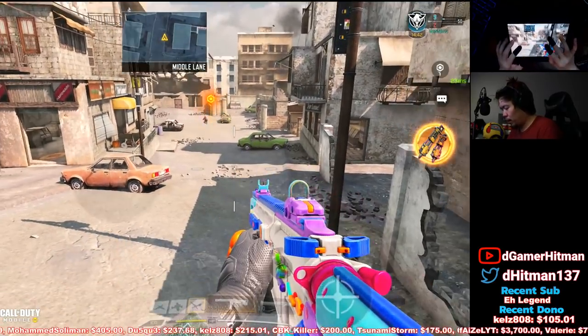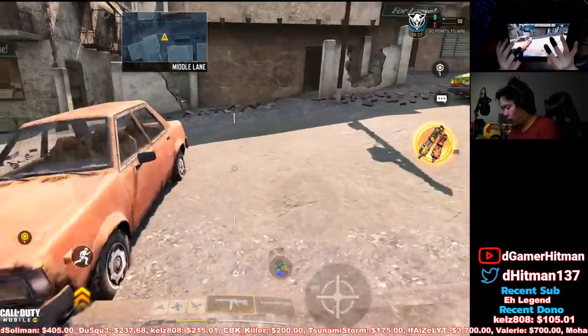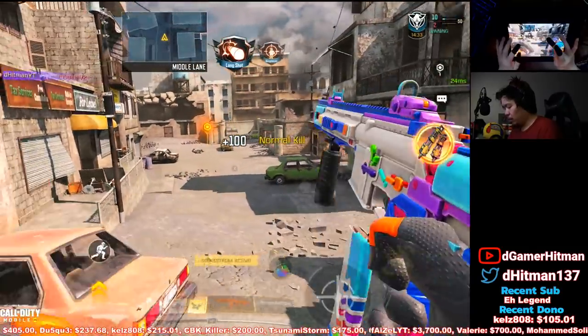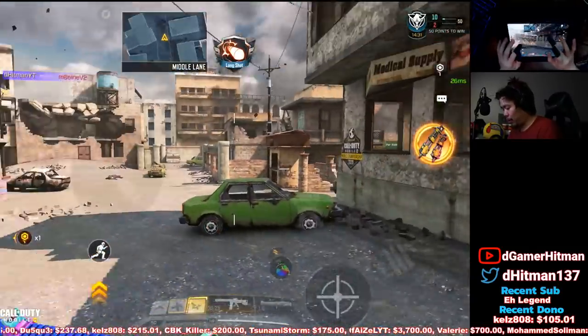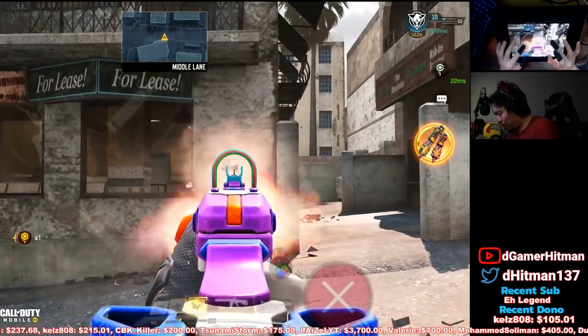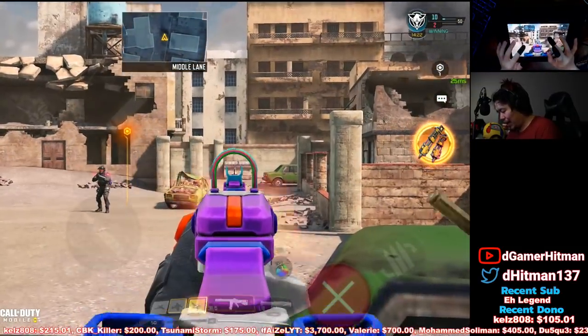The recoil is a little more manageable. This map is often one of the longer maps, but if someone's pushing up and you come out and strafe — pretty manageable. Besides the kind of horizontal recoil, it's not that bad.